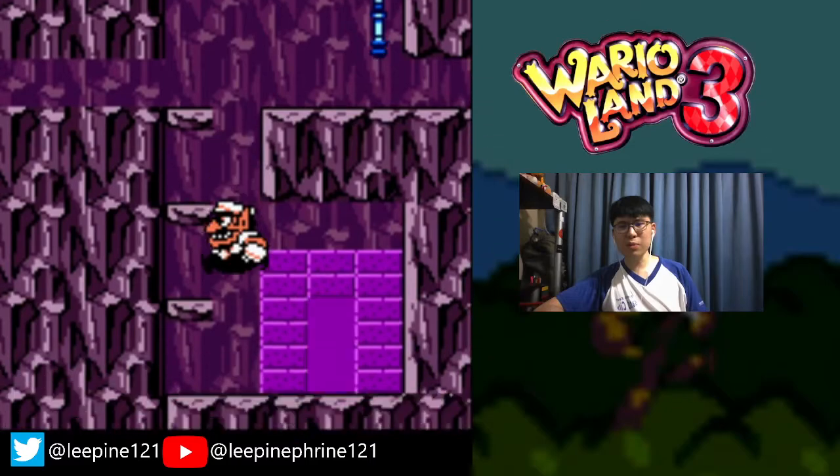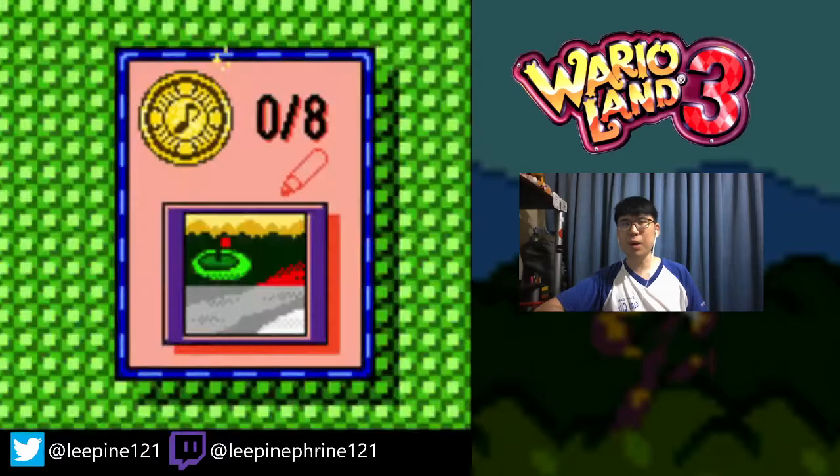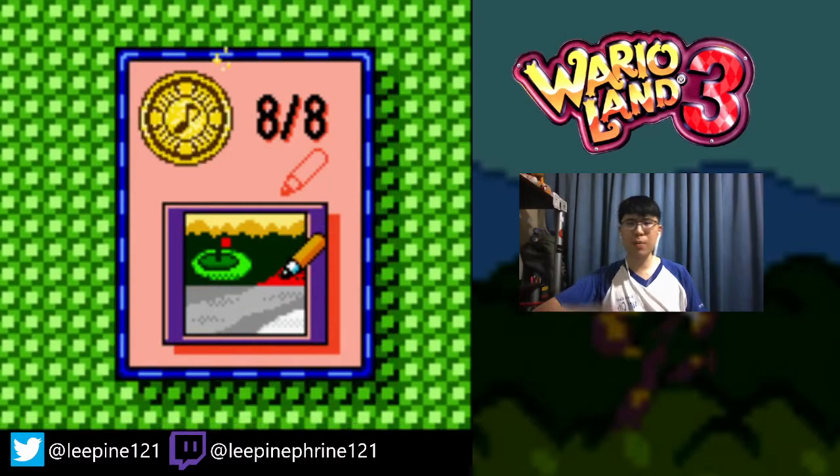Let's roll right through that, jump up here, and time the jump right here — do not press any button. Voila! The final music coin of Sleep Canyon. This is also one of those levels which I struggled to find all the coins in. The coin that I missed was the one at the bottom right of the minigame door.